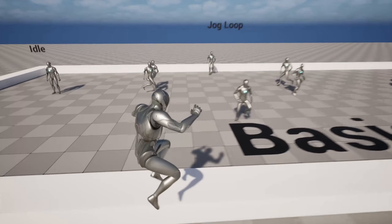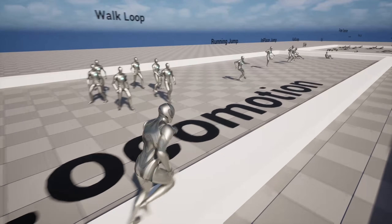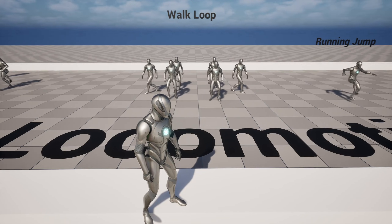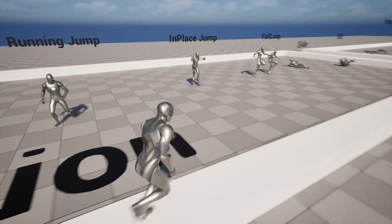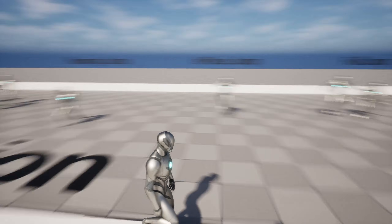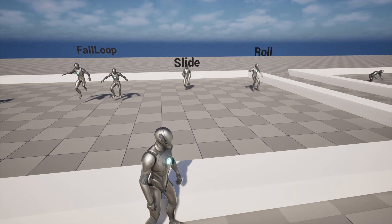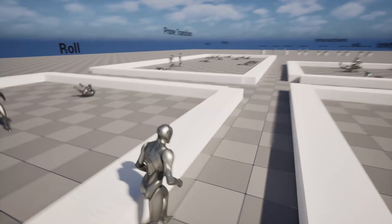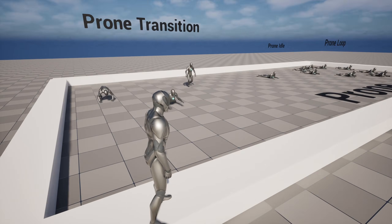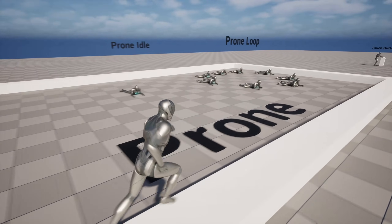Looking back here: idle, jog loop. To be honest, some of these look a little bit robotic. That walk loop is not going to look great, but it might make a decent placeholder. Run jump — that's actually something that isn't in the third person template, so that could be useful. Sliding and rolling — again, these look a little bit robotic but they might make really good placeholders.